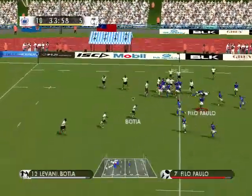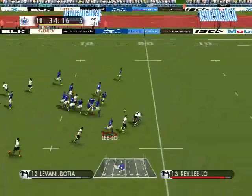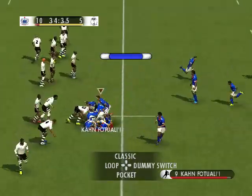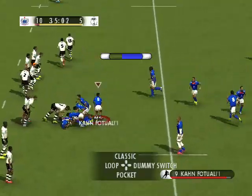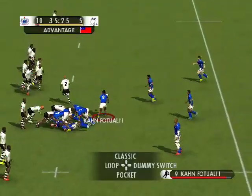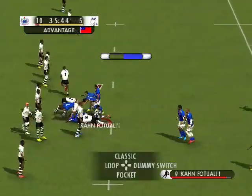Long pass. Swept across. Straight through the middle. Intercepted. Just inside the opposition hook. Sets it up. And they've kept it good. He's on. Advantage being played. Spun away. Support there. Almost through. And the rucks form. And here come the rest of the forwards.